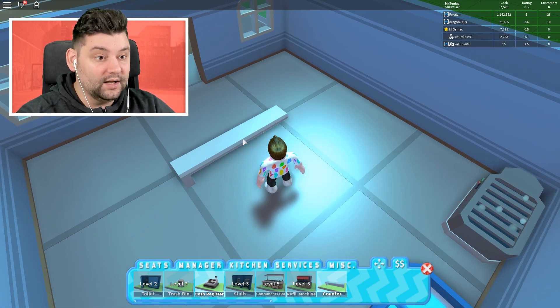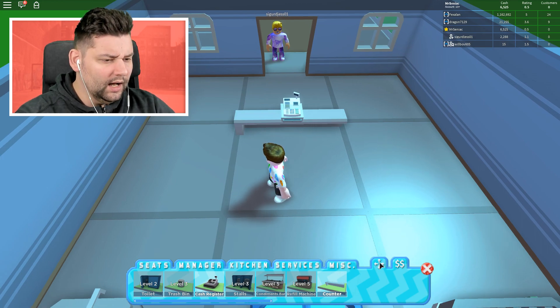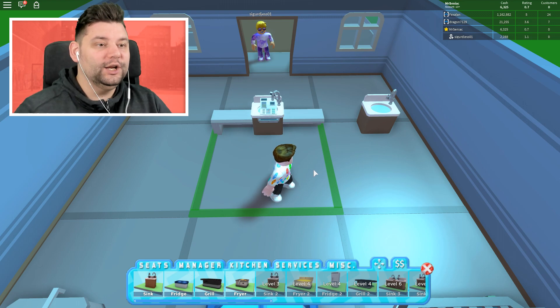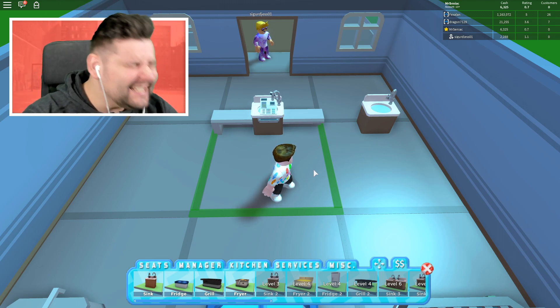Bear with me a second, guys. Cash register there. Services. Kitchen. Sink. If I drop the sink here and put a wall there, we kind of create like a small little window inside. It's kind of dope, isn't it? Oh man, this is so exciting.